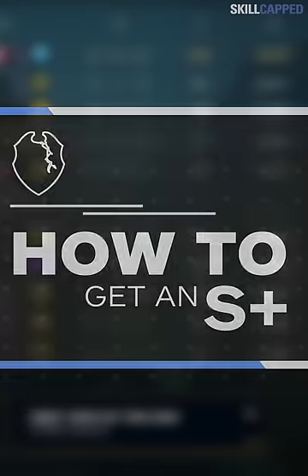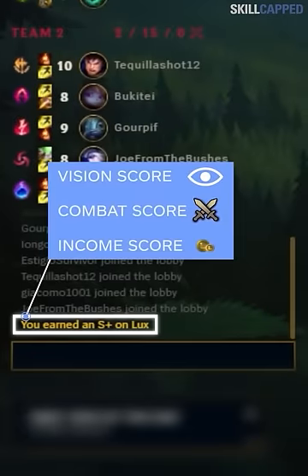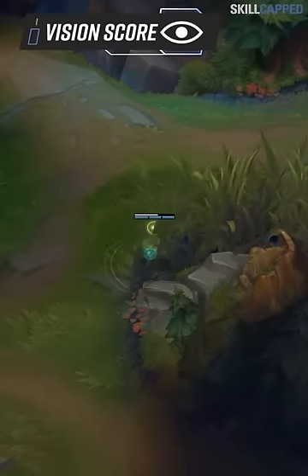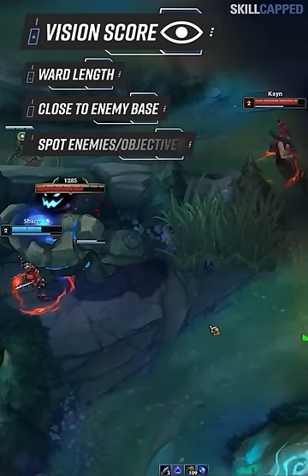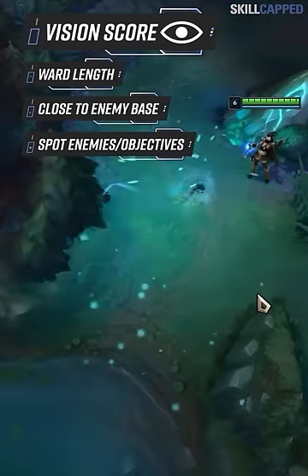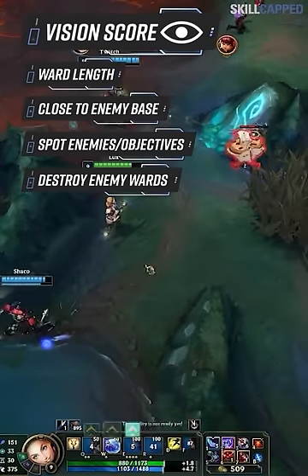League of Legends takes three things into account for an S+: vision score, combat score, and income score. To increase your vision score, place wards that stay alive for a long time, close to the enemy side of the map, and are actively spotting enemy champions or objectives. Vision abilities, plants like the Squire's Bloom, and destroying enemy wards will also increase it.